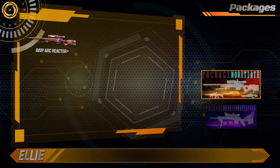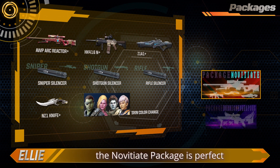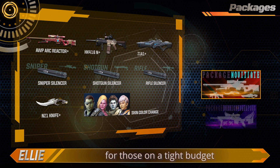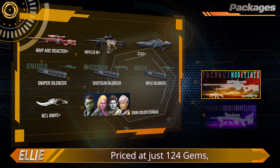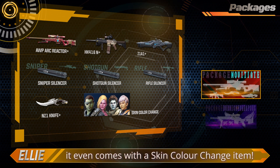Novitiate Package. Discounted at an astonishing 95% off, the Novitiate Package is perfect for those on a tight budget but need a little boost in firepower. Priced at just 124 gems, it even comes with a skin color change item.